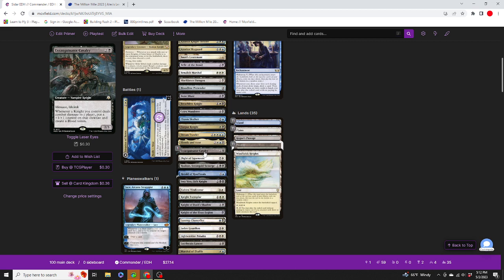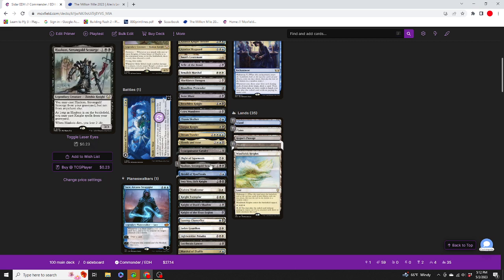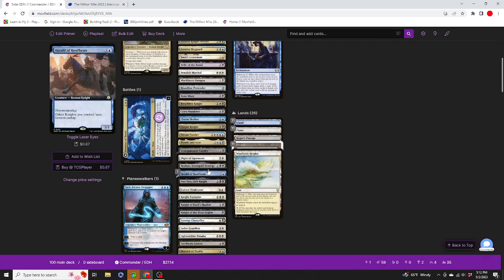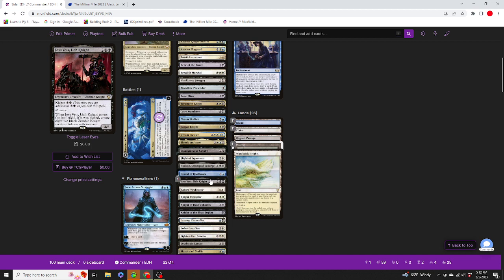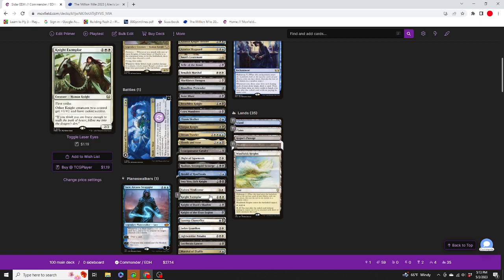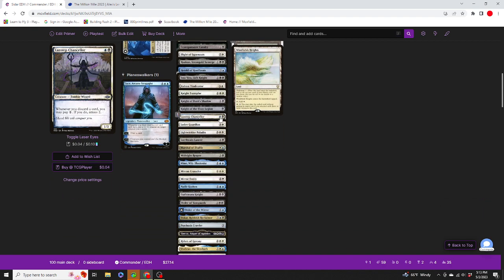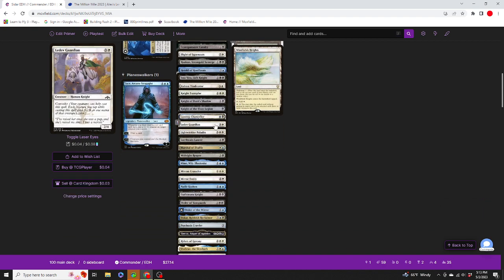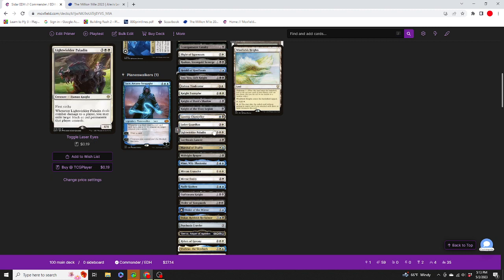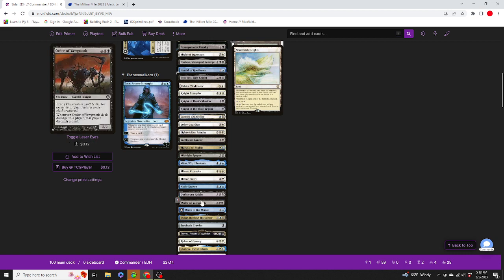Exsanguinator Calvary, Flight of Equinox, Hakon Stormgald, Surge Scourge, Herald of Hoofbeats, Josue Vest, Lich Knight, Kebria Vindicator, Knight Exemplar, Knight of Dusk's Shadow, Knight of the Embedded Legion, Lazatech, Lazatech Chancellor, Ledev Guardian, Lightwielder Paladin, Lockflane Lancer, Marshal of Zalfir, Midnight Reaper, Madden Willi Illusionist, Murrian Crusader.